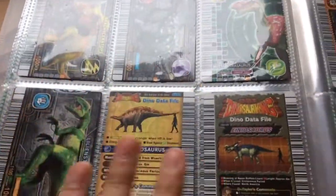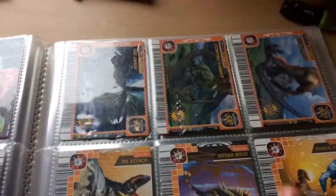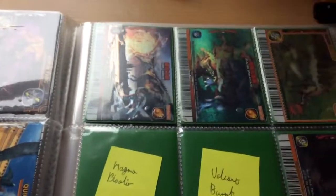As I have mentioned, all my commons are for trade except for the ones I just mentioned. As for move cards, all my moves are for trade. If you are missing a move, I pretty much have double of everything except for Deathgrind.